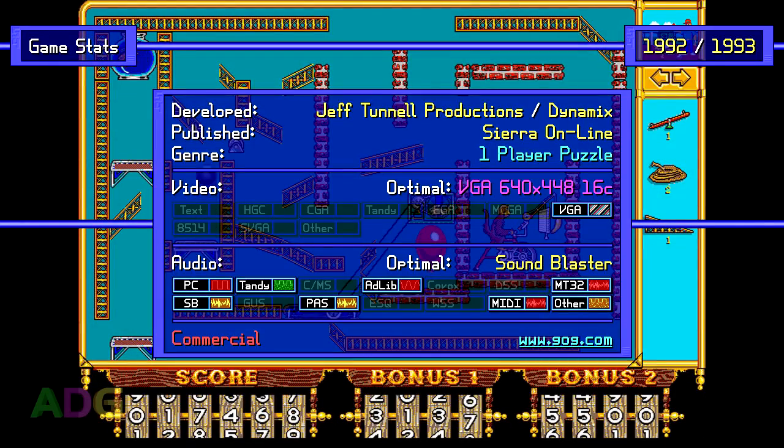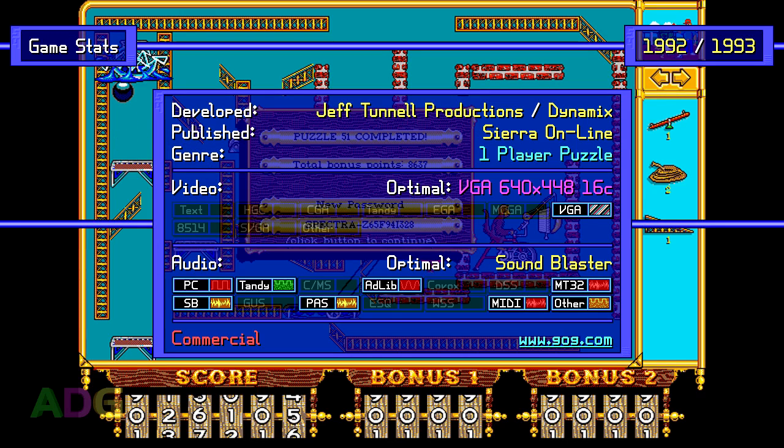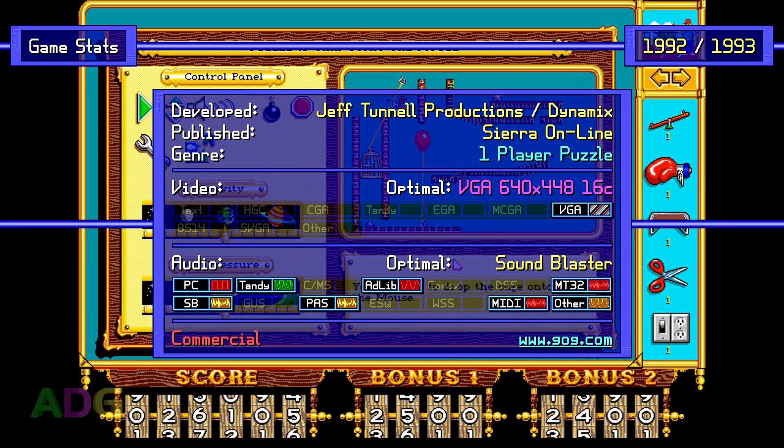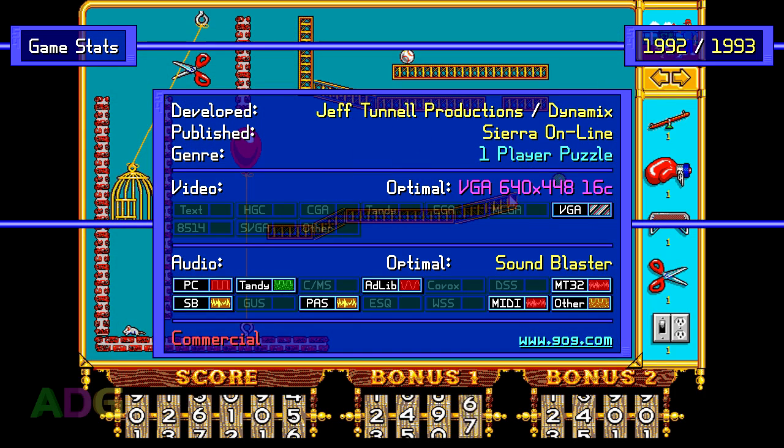The Incredible Machine was originally created by Jeff Tennell Productions in 1992 for Macintosh computers. However, for the DOS port, Dynamics was brought into the mix, and it was published by Sierra Online in 1993. It's a one-player puzzle game with some curious video and audio support. In terms of video, it only supports a modified VGA 16-color mode running at 640x448 resolution, which I have no idea what aspect ratio that's supposed to look like, so I just took an educated guess.